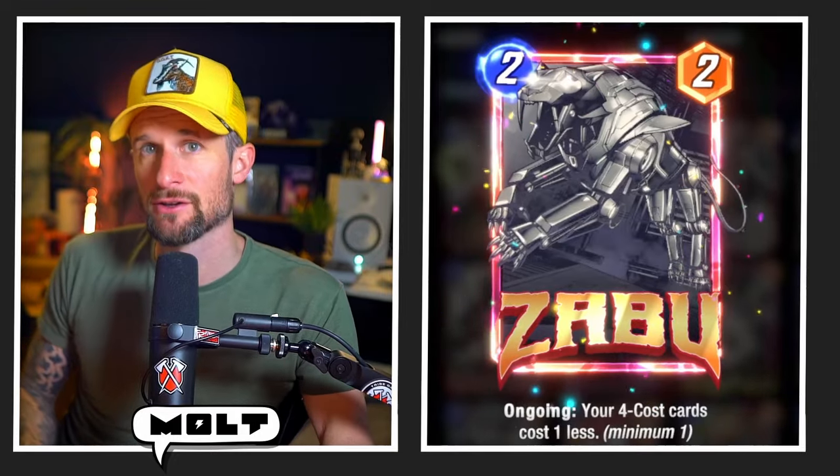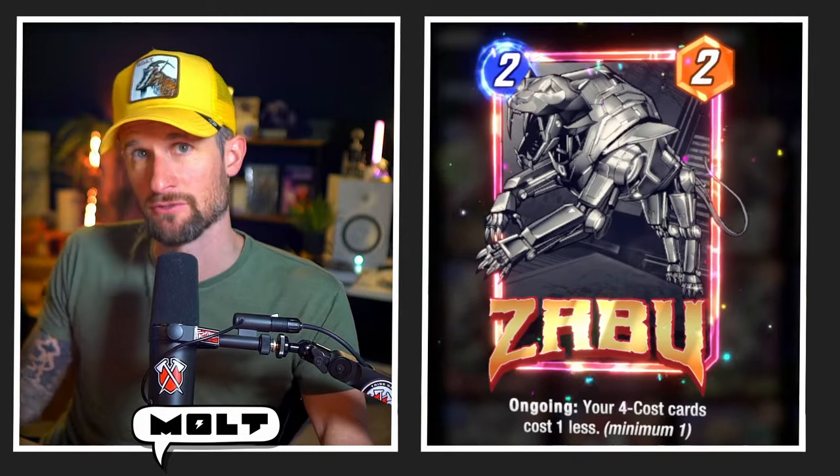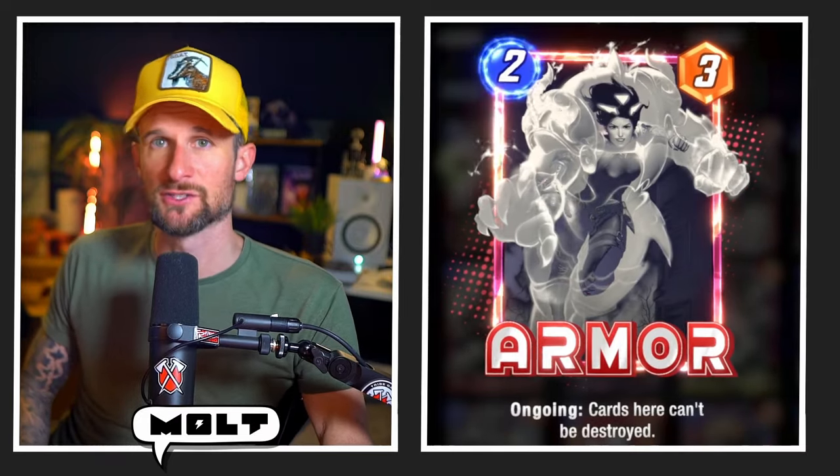Zabu is here to hopefully allow you to play Ghost Rider and Cold Obsidian on the final turn, or Ghost Rider and the Blade from Black Knight. Armor is a pretty important one here, obviously protecting the big power cards you have on the board.